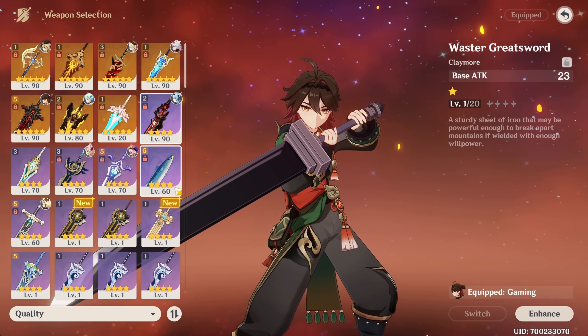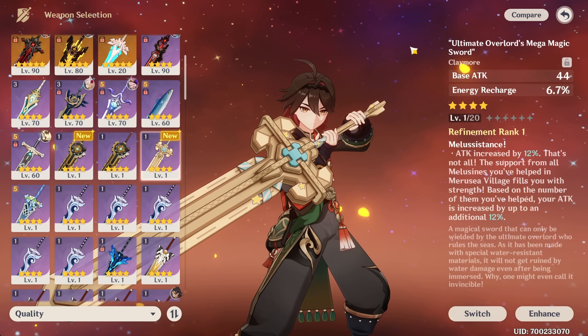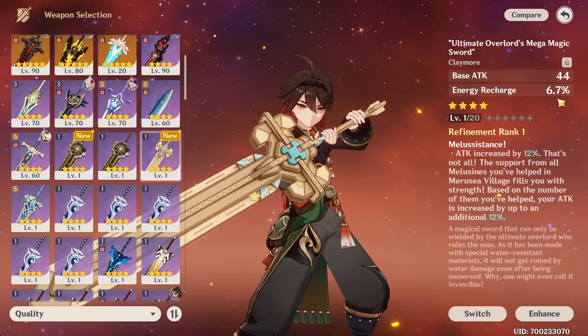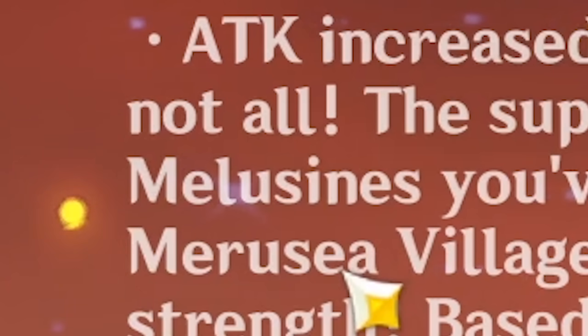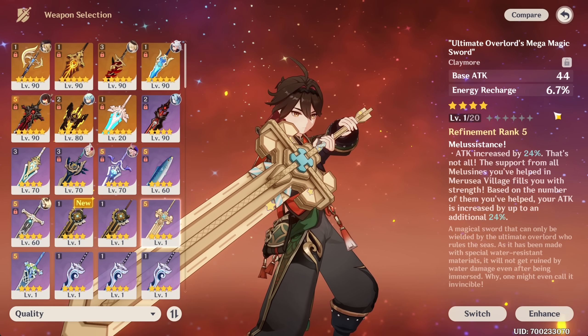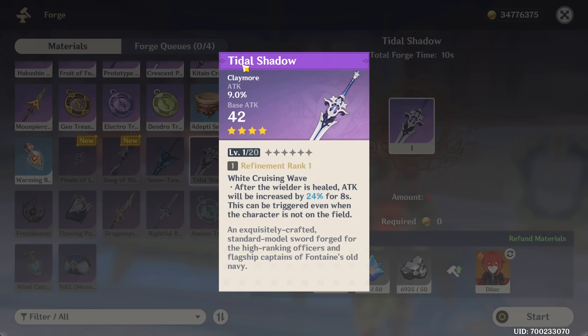After looking through all the great swords, I've come to a couple I think would be good for him. This one we got from the event is basically just a big stat stick — it has energy recharge main stat, but a lot of attack in its passive if you've helped all the Meluzines. It has high base attack as well, which is what he scales with. And energy recharge — everyone needs a little bit usually. If you want even more attack, Tidal Shadow has attack percent substat and still pretty decent base attack, and at R5 the same 48% attack the event weapon gives you.